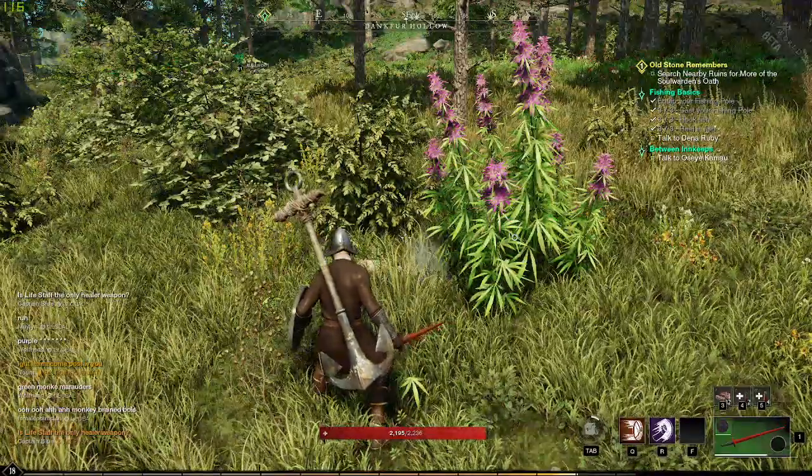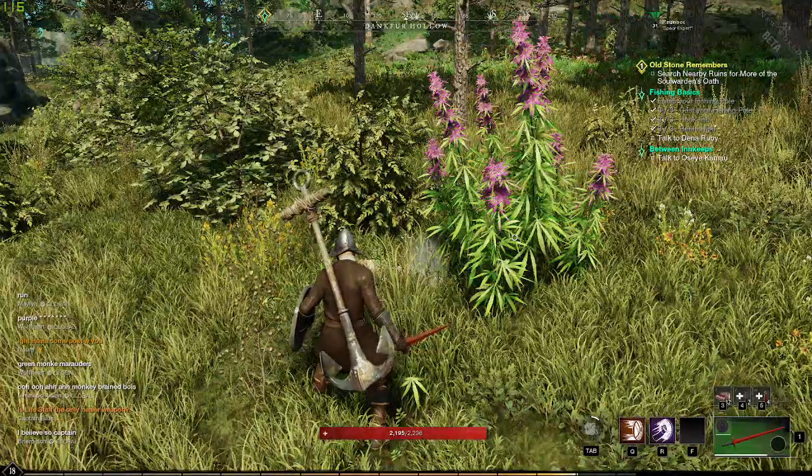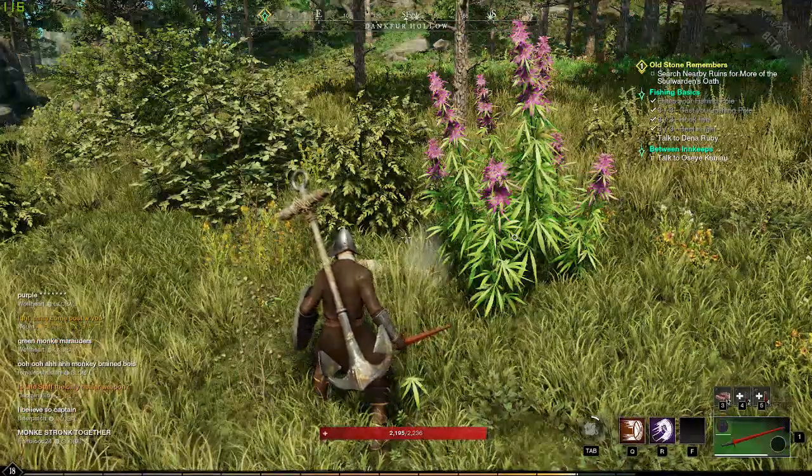In today's episode of Quick Tips for Gaming, we have New World. New World is a new MMO from Amazon, and one of the primary parts of this game is gathering.